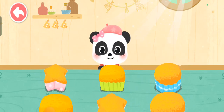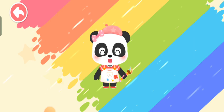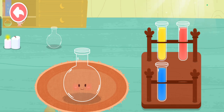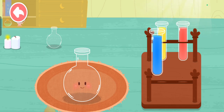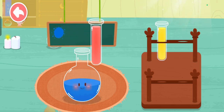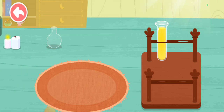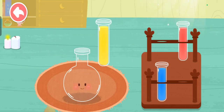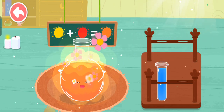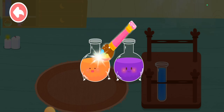The cakes are ready. Let's mix some colorful cream to decorate them. Choose two colors and pour into blue. Blue, red — purple! Yellow, red — orange! Magic color flick.